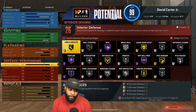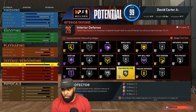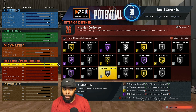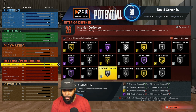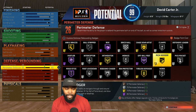Moving down to defense — 26 badge points. I know it's not a lot; I have more shooting badge points than defensive. I'll be using Box, Intimidator, Rebound Chaser, Rim Protector, and Chase Down Artist. I don't know if I'll use Worm or Pogo Stick — I don't want to be one of those bigs that jumps a lot. I'll also have Interceptor, so I won't need that many badge points.